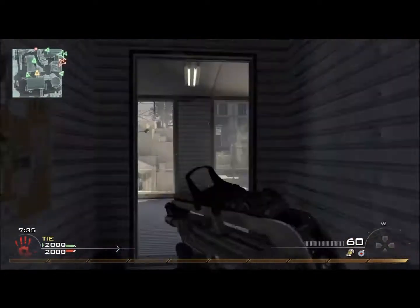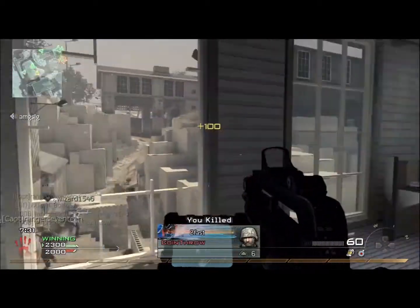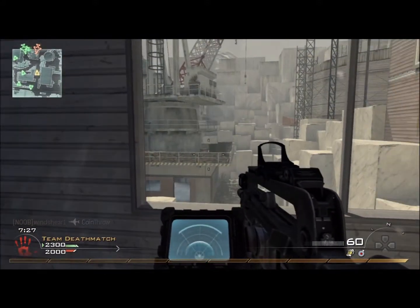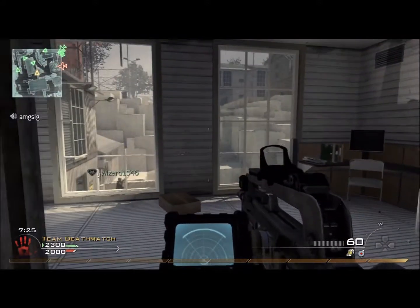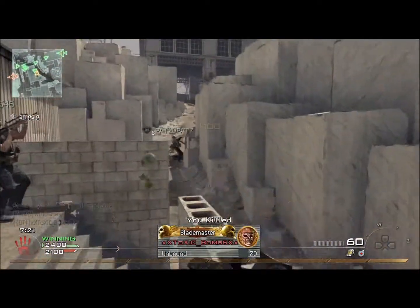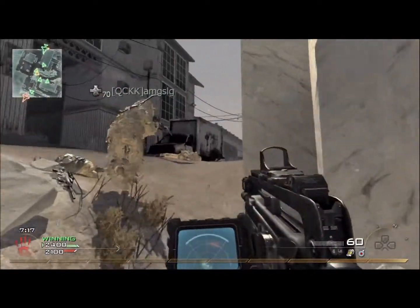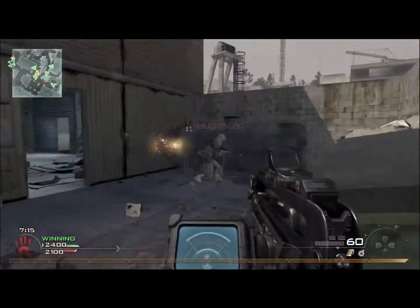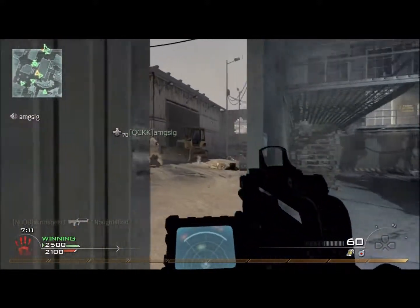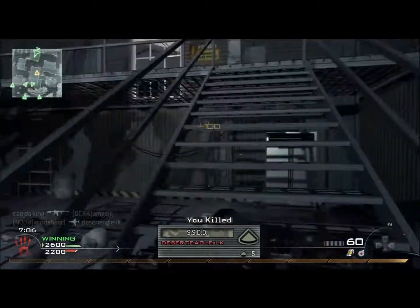Back to it — great gun. I think the FAMAS is better than the M16; it seems more accurate to me. I get so many one-burst kills with this gun. You don't need anything else other than a red dot sight and any attachment you want. You have a ton of ammo with the standard amount and you can kill a lot of people. It shoots well from the hip too — I normally get people off one burst.